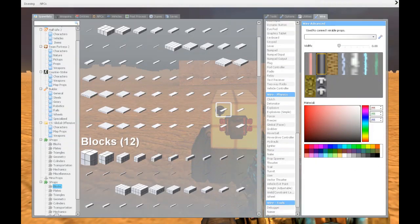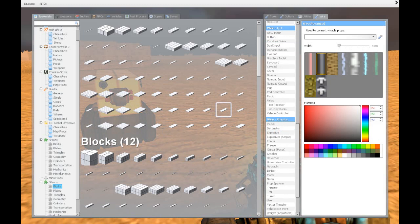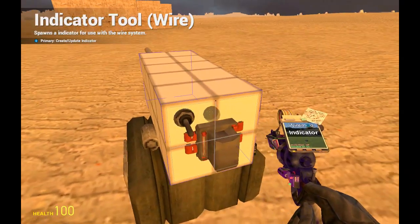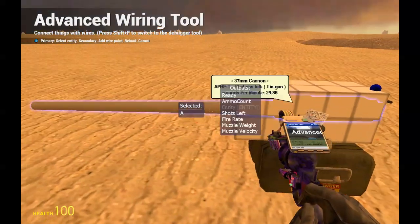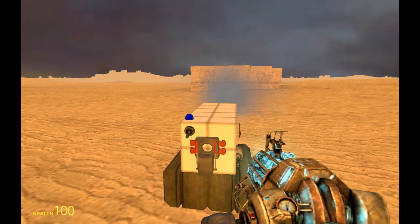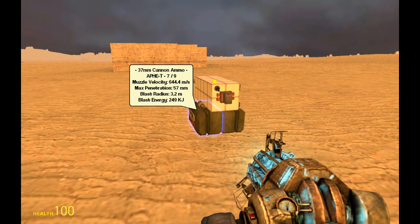Now we're going to add another technique you might want: an indicator that shows if the gun is ready or not. We scroll up until we see the indicator and spawn it. We connect A to the gun's ready output — so when it's yellow it's ready, and when you press fire it shows loading then ready again. It's not too useful on a fast-loading gun, but on a larger gun it can be quite nice.